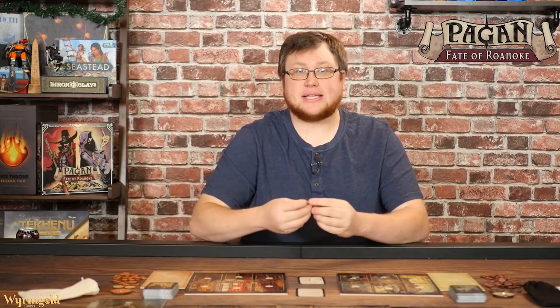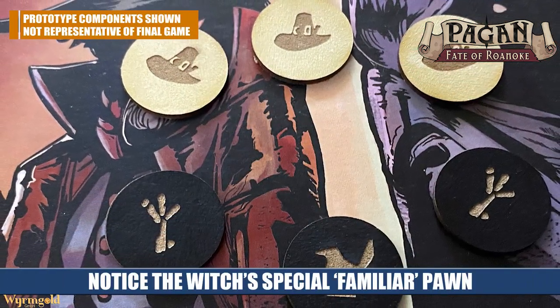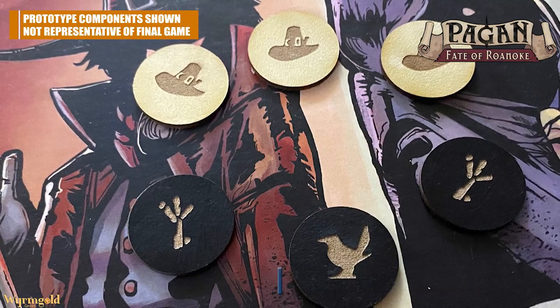Each character also has a number of action pawns. The witch hunter has three identical pawns in the shape of a hat, whereas the witch has two different types: their witch action pawns and their familiar. This is actually important because you can hire different familiars over the course of the game.